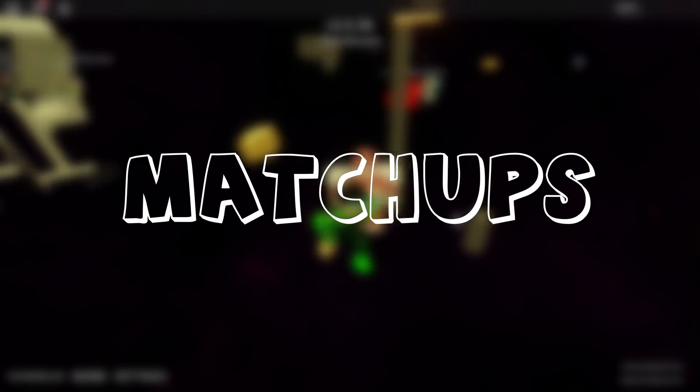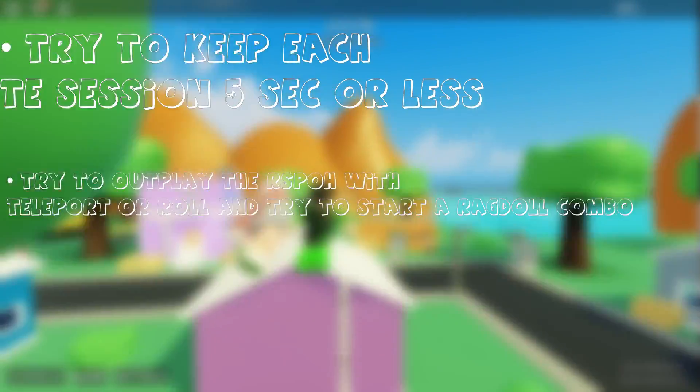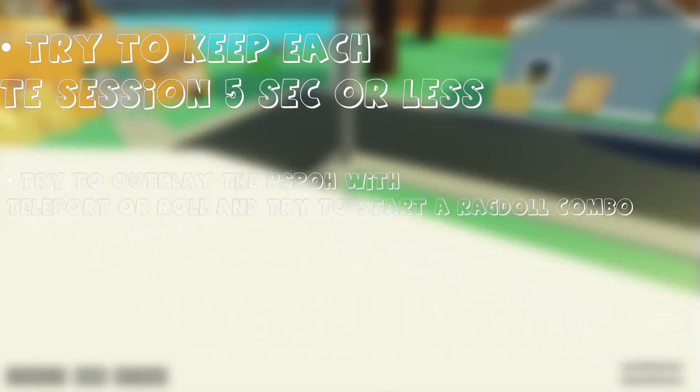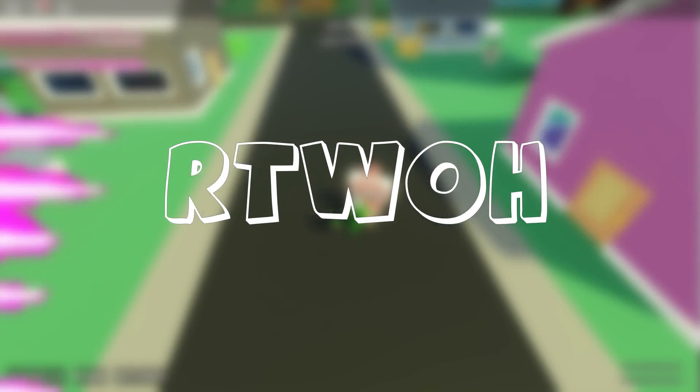We'll talk about matchups against popular stands in standard 1v1 rules — no time stop. Against RSPOH: this stand has no range and neither does King Crimson, so you will have to get up close and personal. King Crimson has a passive where if you time erase for less than 5 seconds, the cooldown for the next time erase is reduced by 50% — 10 seconds instead of 20. Try to keep your time erases below 5 seconds and use Mighty Finisher during that frame if possible. Against Retro The World Over Heaven: it's basically just RSPOH with knives, so just watch out for knives — not much more to add.